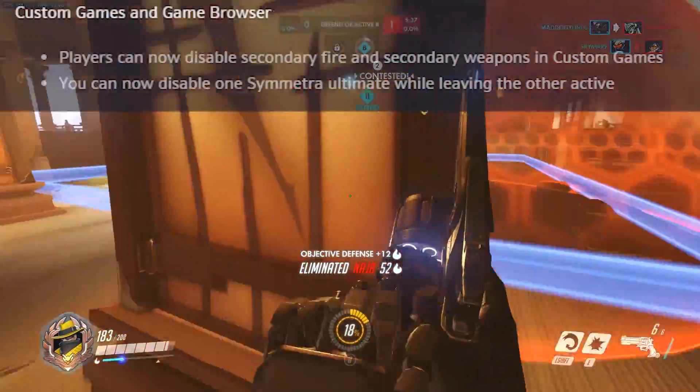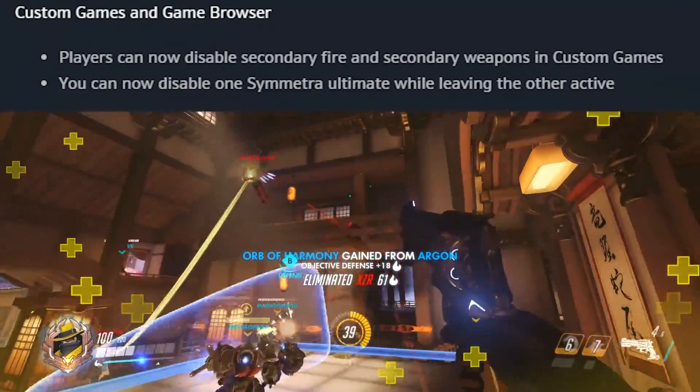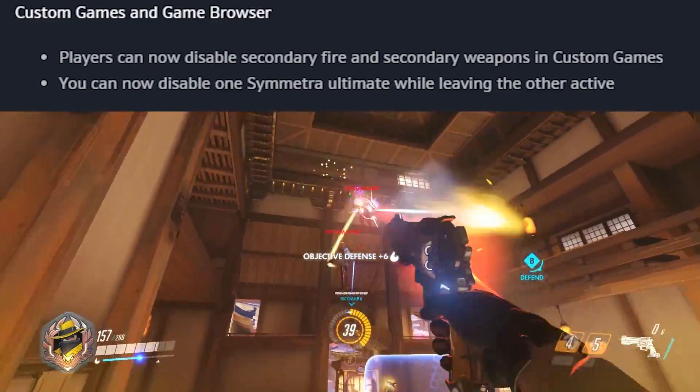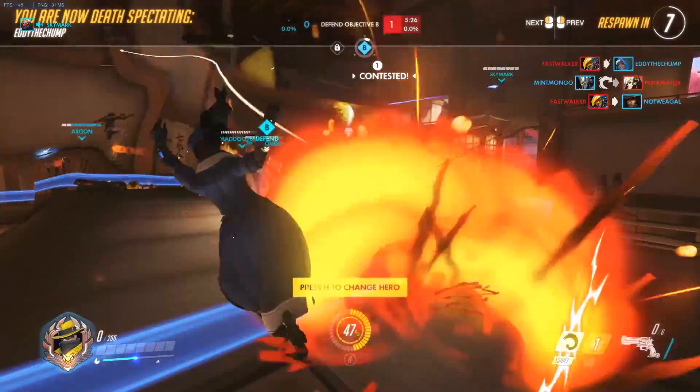For the custom games and game browser, players can now disable secondary fire and secondary weapons in custom games. You can also disable one Symmetra ultimate while leaving the other still active — a couple of cute little changes there for the custom game stuff.